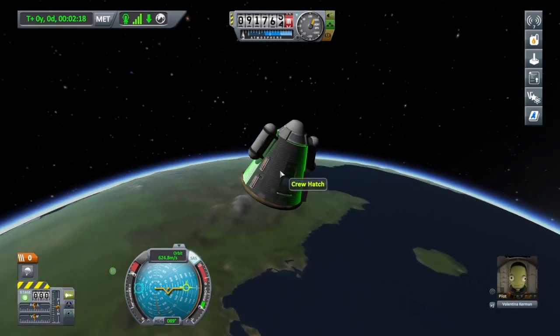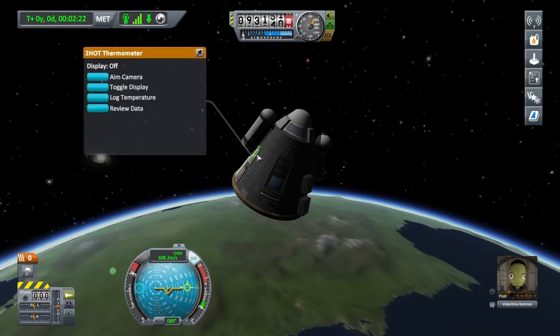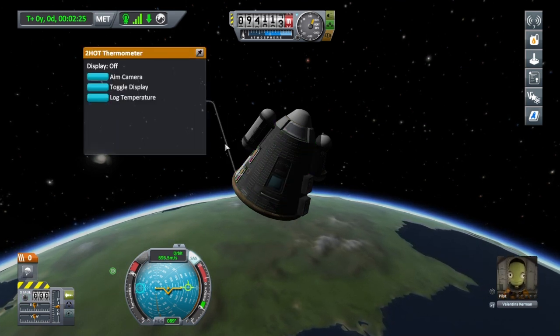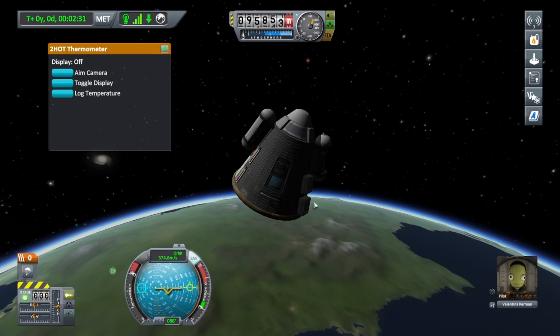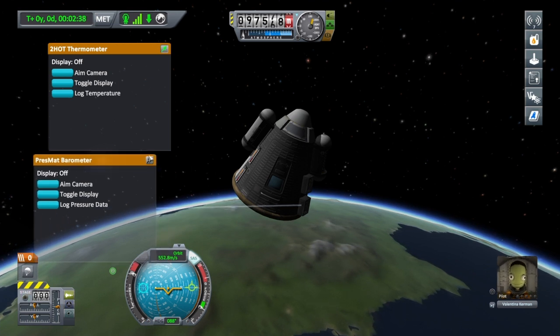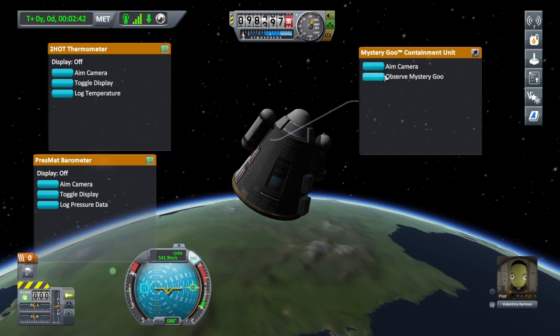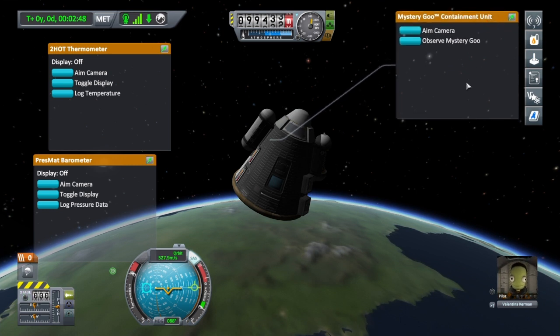Let's pin a couple of these so they don't disappear. Click on the little pin icon — that means it won't disappear. We'll pin the ones we haven't used yet, and also pin a mystery goo tab. I'm going to use all these as we're entering Kerbin's atmosphere again.